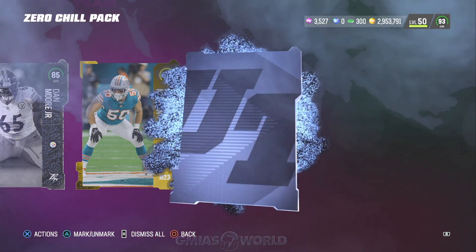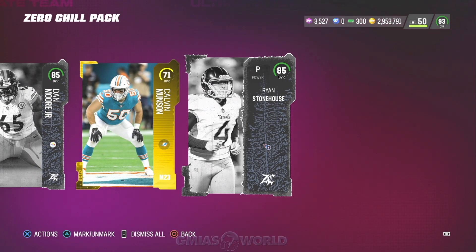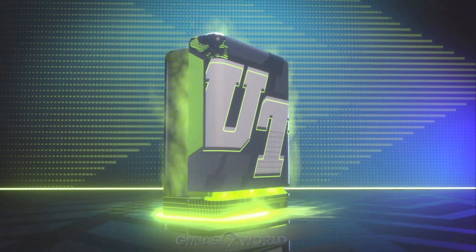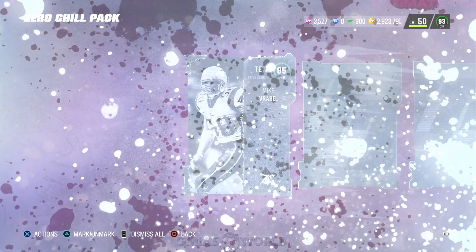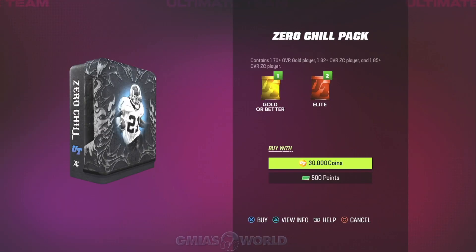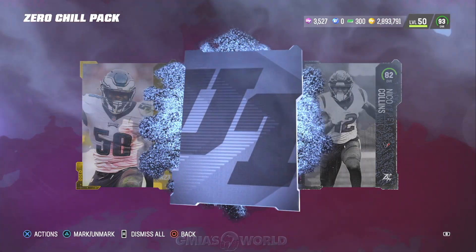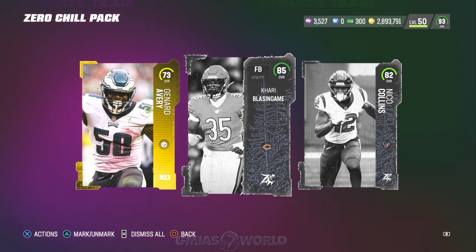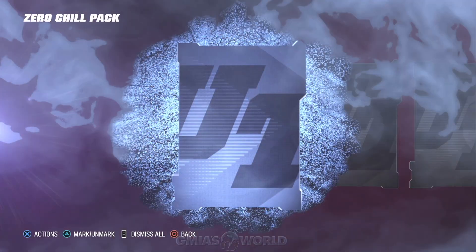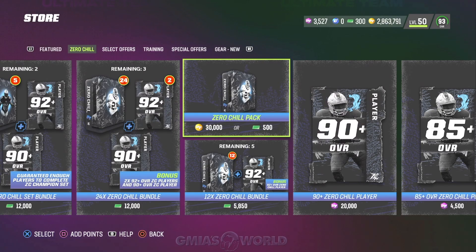Some of you watching are going to make out better than others — it's always a gamble, it's EA Sports. But understand you can also quick-sell everything and take your chances with the Training Variety Pack as well. In this case we got a 285 instead of an 85 or 82. I pretty much allotted myself about 200 to 250k to play around with these packs because everything going on with Zero Chill means you don't really lose badly. Once Zero Chill is done you'll need a different way to make coins.